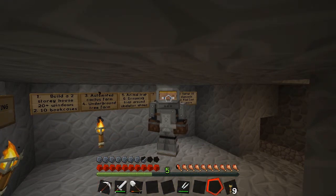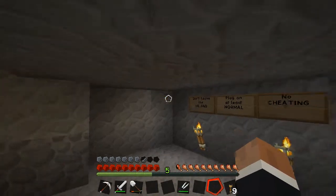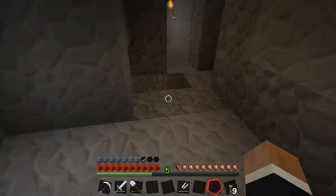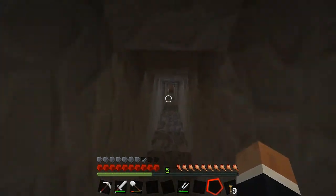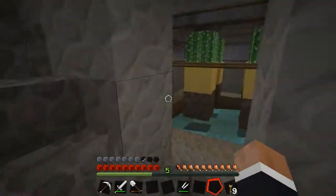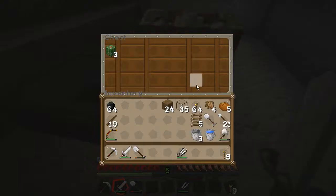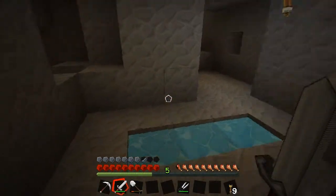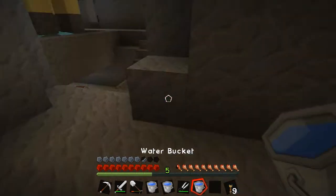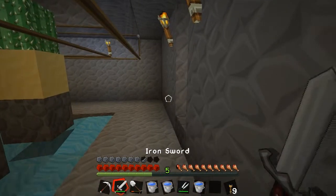Hi everyone, welcome back to my Minecraft survival island. Today we are in the challenge room and I'm going to have a go at building a drowning trap around the skeleton spawner. I've just been watching a couple of YouTube tutorials on that. I need water first — need buckets of water. Let me take a couple of extras, put the cactus on to cook, and let's head down to the skeleton spawner.